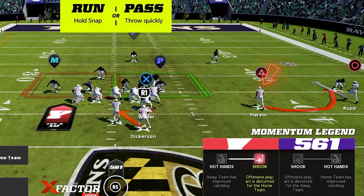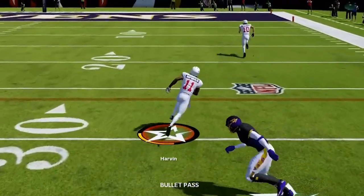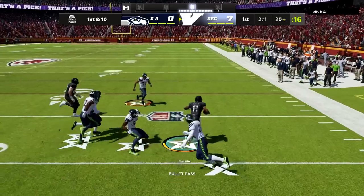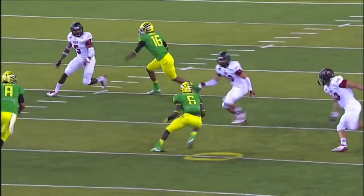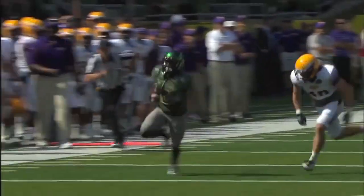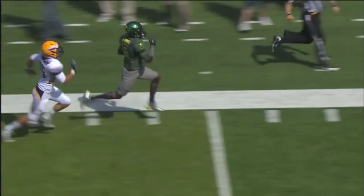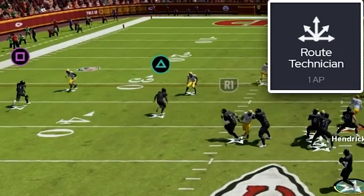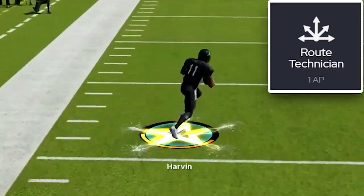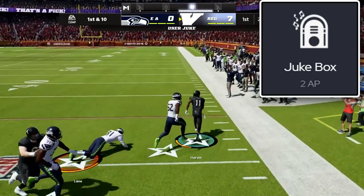The second star of this scheme is going to be our slot receiver. This player will get the ball a ton on bubble screens and in the short passing game and needs to be as dangerous as possible in the open field. The player who excelled most in this role at Oregon was DeAnthony Thomas — lightning quick, lining up all over the field catching swing passes and bubble screens for touchdowns. For abilities I use Route Tech for easy separation against man coverage and Juke Box so he is even more dangerous with the ball in his hands.